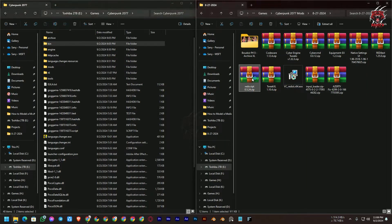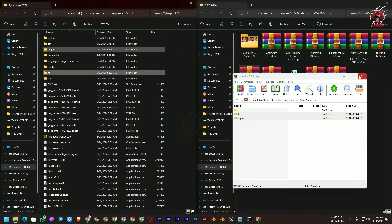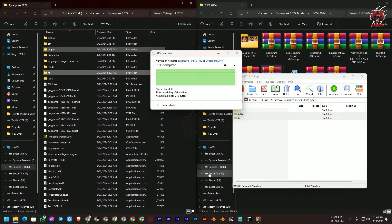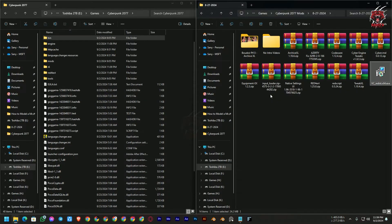Now install RedScript — drag and drop the r6 and engine folders into the root directory. Then TweakXL — drag and drop into the root directory. Then ArchiveXL — drag and drop into the root directory (I've already installed it so I won't copy it again). We've now installed all the essential modding tools, and we're going to test whether the game opens without issues.